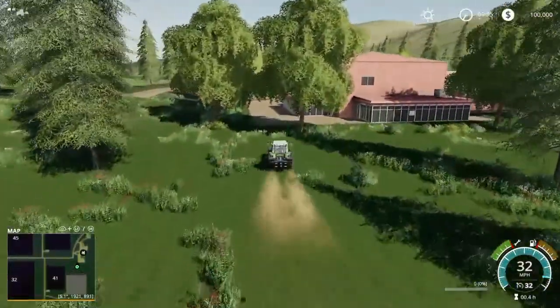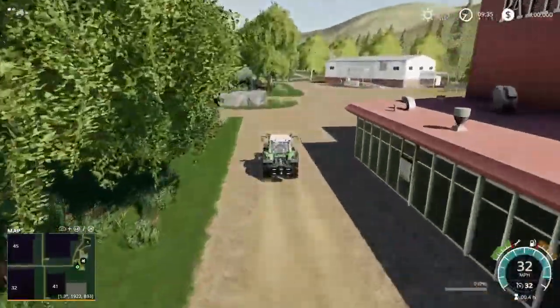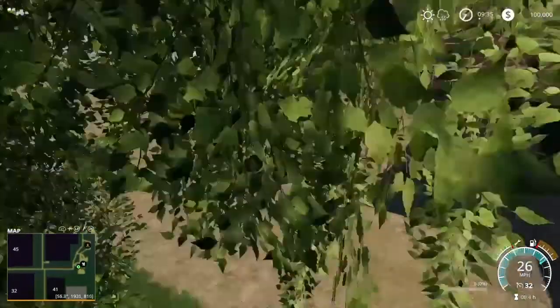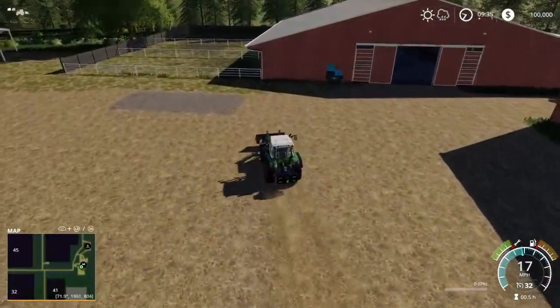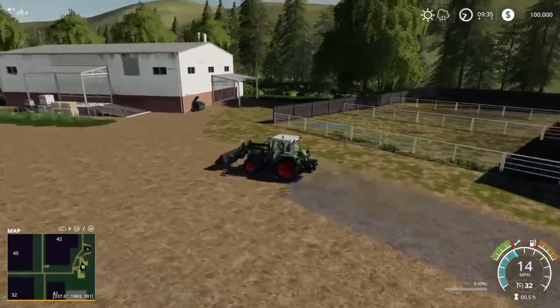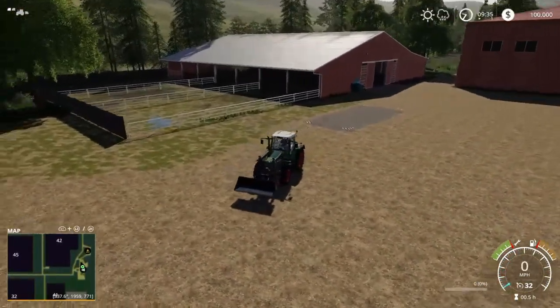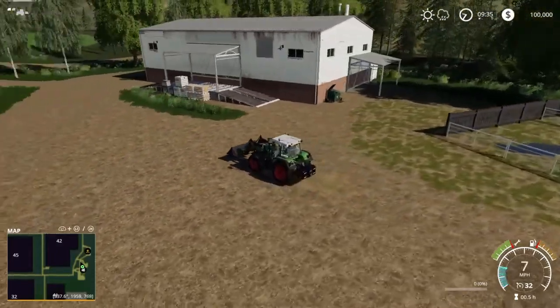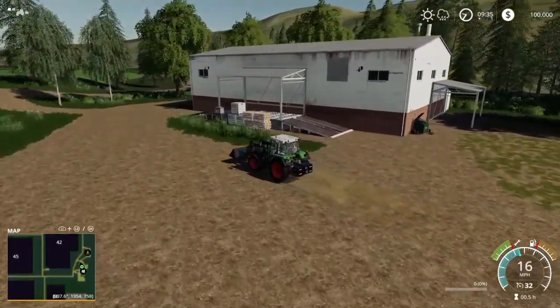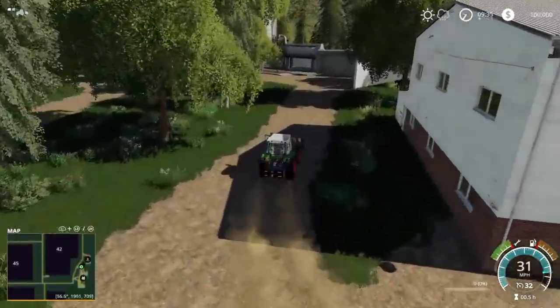This is gonna start our tour around all of these sell points. We have the big bull right there — your animal dealer is gonna be right here. This is where you're gonna be able to buy. You can pull inside that building, so if you wanted to put a trailer in there to store it out of the way you definitely could. This right here is not actually anything, just decor — looks really really nice though.